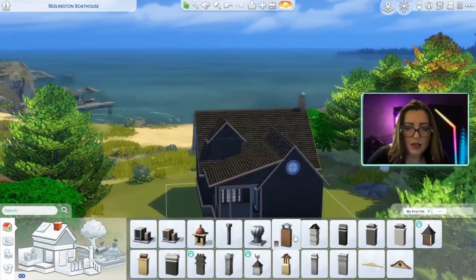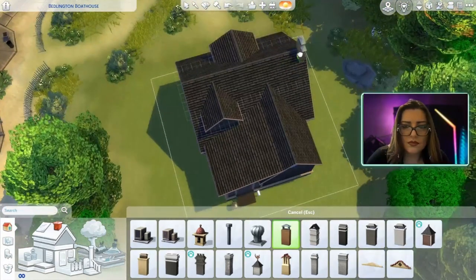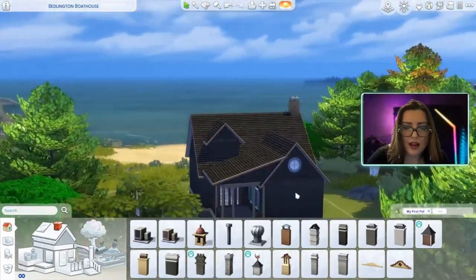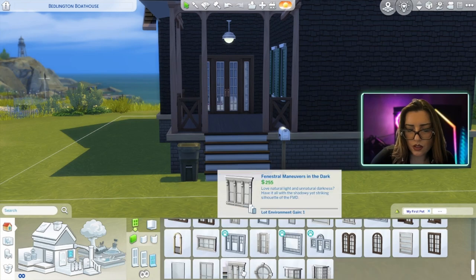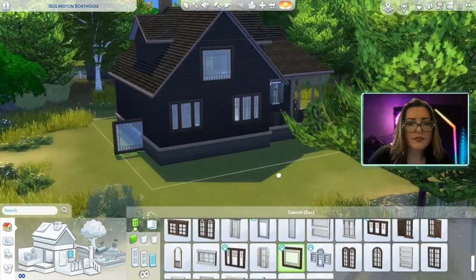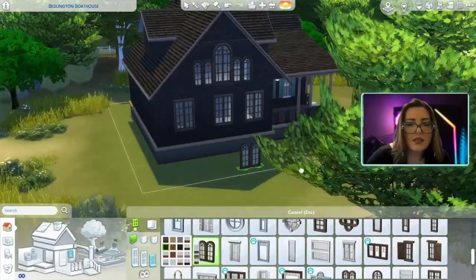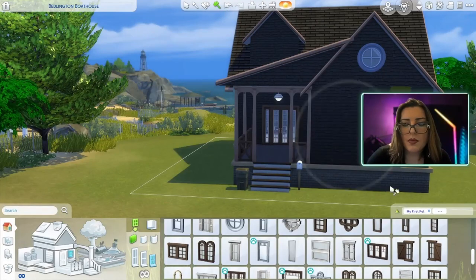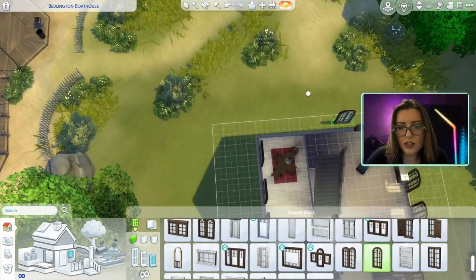Maybe that one. Maybe two of those together. Yeah, I like that one. These are pretty - they used these. I hate that. Let me do this. That looks kind of cool. Let me get rid of these. This house needs to be like one square shorter or one square longer because these windows are not matching up.